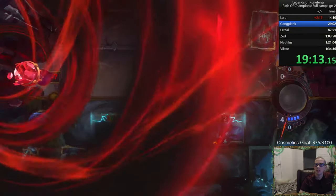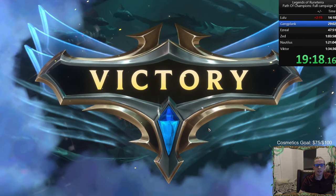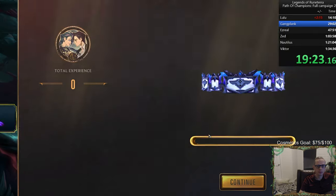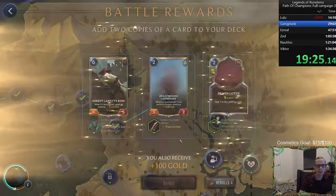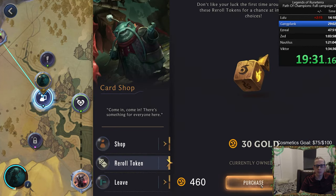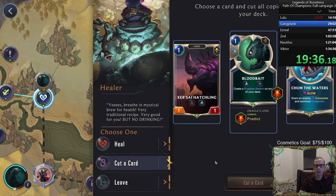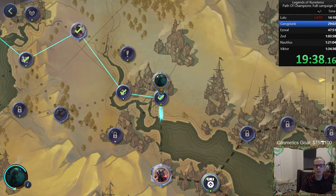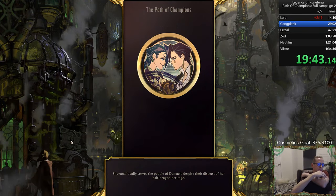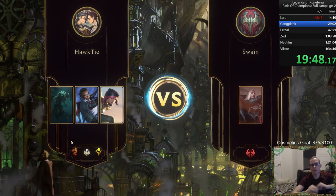We're doing good on this run. We've got 10 minutes to beat Gangplank and we're not even at the halfway boss yet, if we want to stay on our time from last time. Card shot — give me a reroll. Nothing to buy. Cut a card — cut the Chum the Waters. We have a lot of rerolls, which is good, because after Swain we get another power.